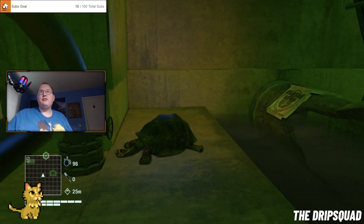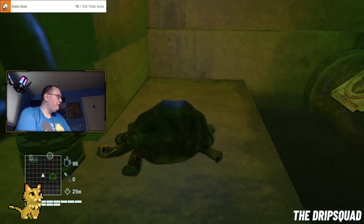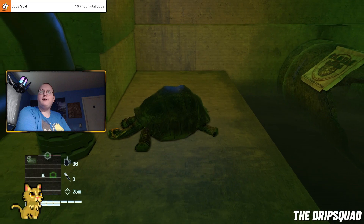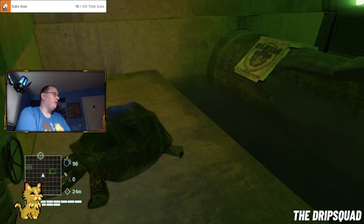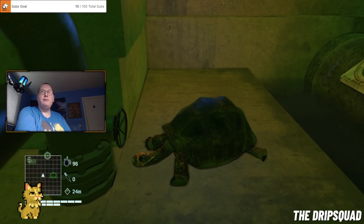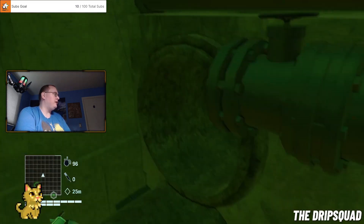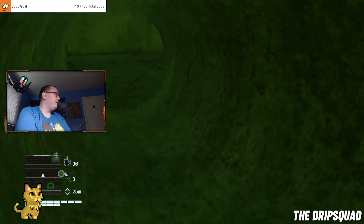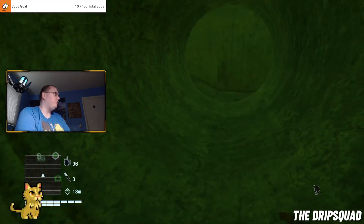So we're in the sewers right now, and this location in Far Cry 3 Blood Dragon references the Ninja Turtles. We're in the sewers as part of the Blood Dragon missions that we gotta do.